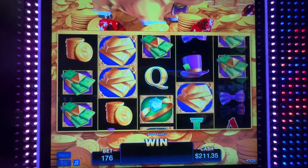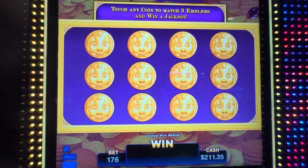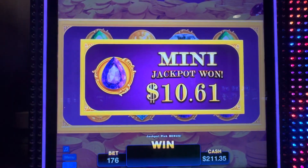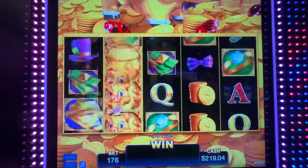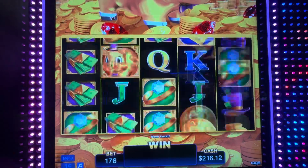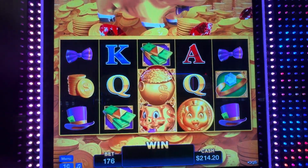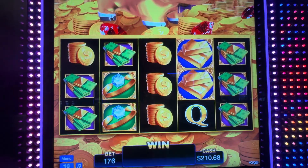Oh, there we go - we're popping the piggy naturally! We're hitting everything almost naturally here, guys. I'm just going to pick randomly here. It's mini - it's predetermined, guys. It doesn't matter what you pick, it's going to give you what it's going to give you. So $10.61 there. Can I at least get the minor? I mean, it's only $27 - is that really too much to ask for? Or even just that major for $815, right? Why not? That would be awesome.